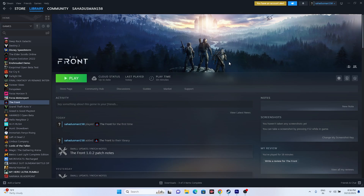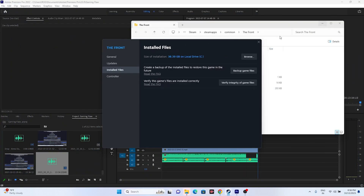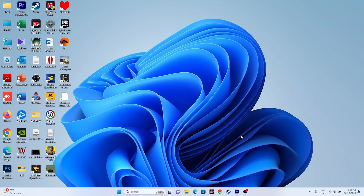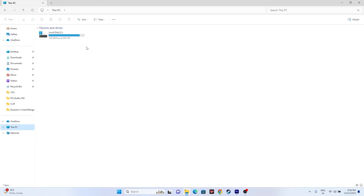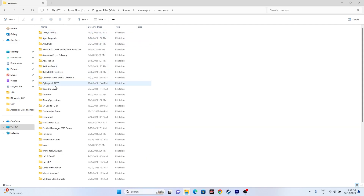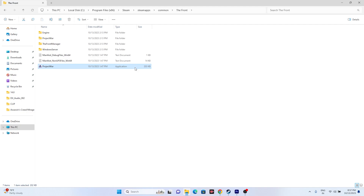The next fix is launching the game from the installation folder. Most of us launch from Steam, which might be causing the issue. Right-click the game in Steam, go to Properties, then Installed Files and click Browse. Or navigate manually via File Explorer: This PC > Local Disk C > Program Files x86 > Steam > steamapps > common > The Front. Launch the game from there — this has worked for many users.